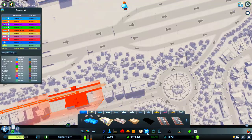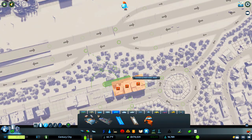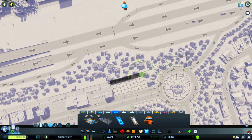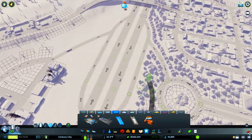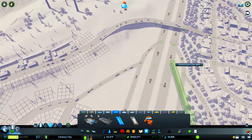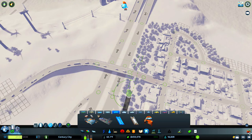This is where our train line currently finishes and I think we're going to have to go underground here a little bit, get it to go underneath this roundabout, and continue the line on into our new city area on the other side of the map. I don't like going underground too much with the train lines — I like to see them running around the map — and we do more of the underground stuff when we can put the subways on.